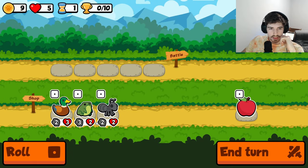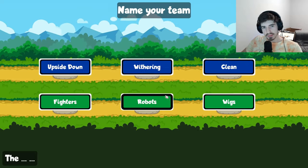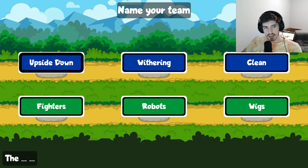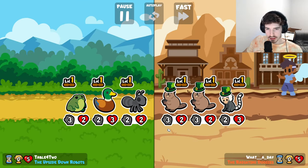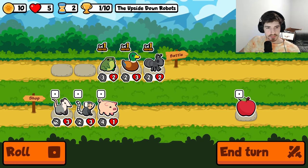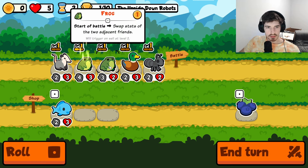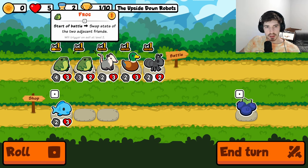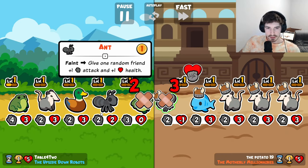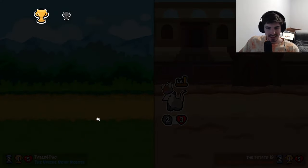Oh boy, this is a little better - not by much though. Upside down robots - they could probably do upside down too right, I don't see why not. Apparently we're going frog build. I'm not excited for frog build, I have to tell you, but hey, here we are, we're doing it. Tier 2, what have we got?